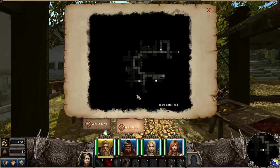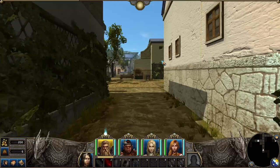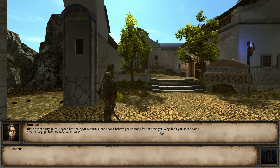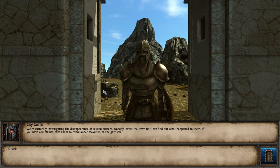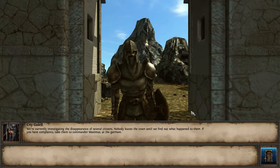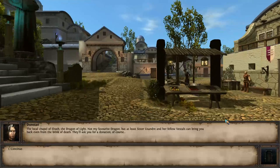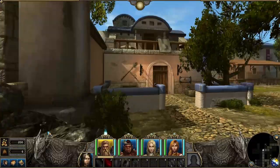Apparently I'm on top of it — that's weird. It's a door. Let's just keep walking around. Who's this guy? Hello sir. These are the city gates — beyond lies the peninsula. We'll hone our skills, apparently. Who goes there? Raiders, eh? We are currently investigating the disappearance of several citizens. Nobody leaves the town until we find out what happened to them. Fair enough. We'll go to Maximus at the garrison.